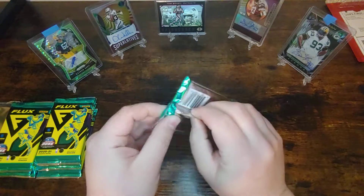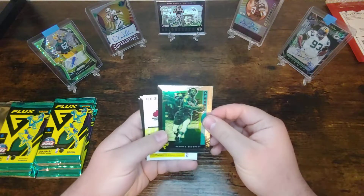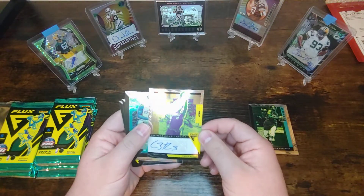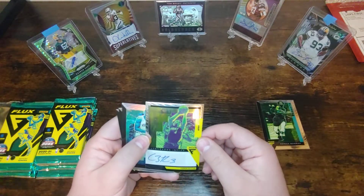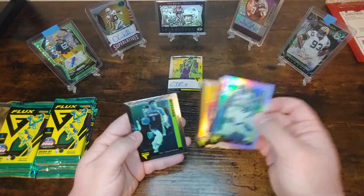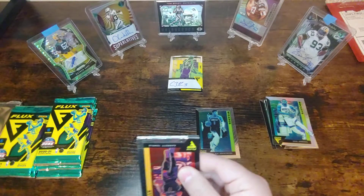First pack — we have a Patrick Beverly, and behind that we already have a backwards card. That is a throwback — a Karan Butler autograph in Flux! Karan Butler with the Heat. Maybe not exactly what he was known for, but I always enjoyed watching him growing up. That's a cool pull to start with, that's pretty nice. Also got an Eric Gordon, a Mitchell Robinson, and a Rui Hachimura. Hit the auto right away — really fun player to watch growing up, can't be disappointed with that auto.